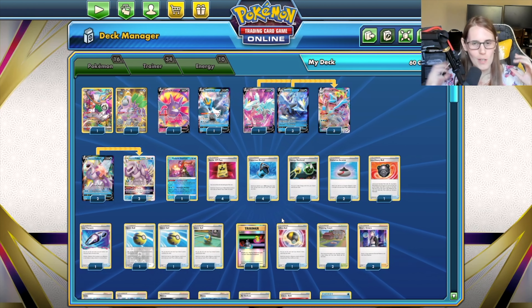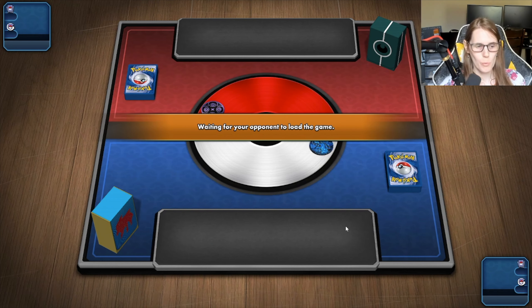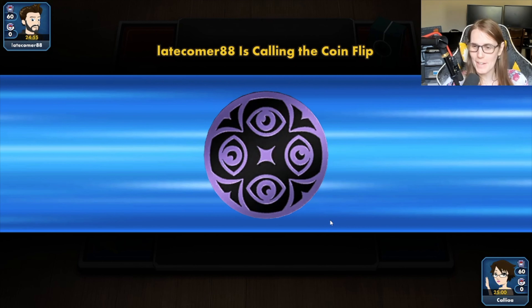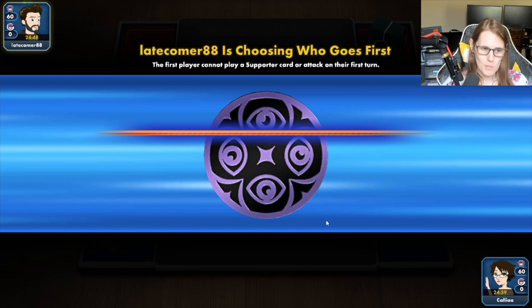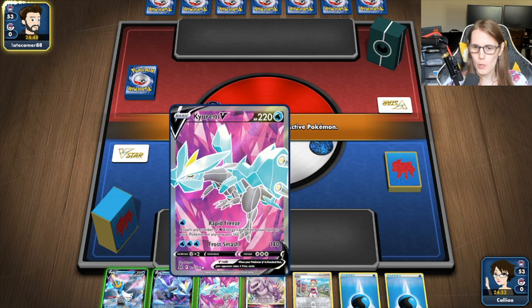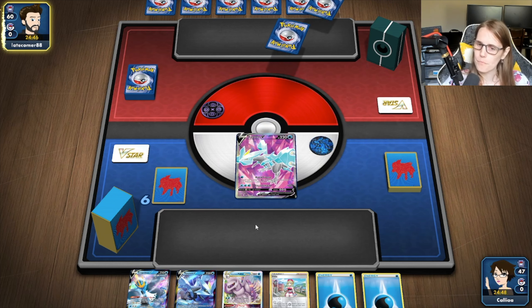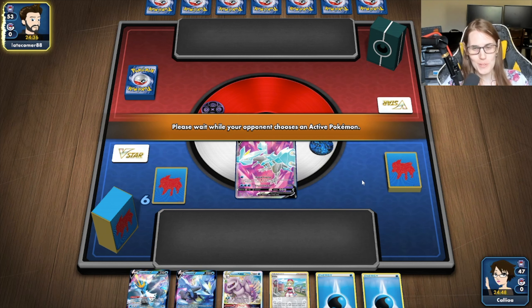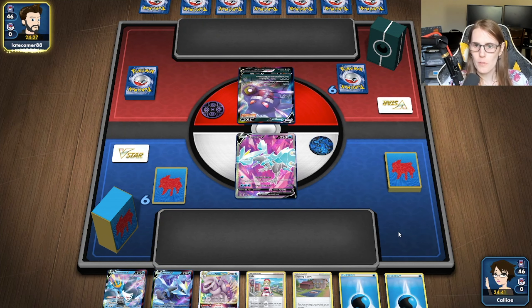That's pretty much the deck — you just want to accelerate a bunch of energy onto the Kirim to knock out huge Pokemon, and otherwise just use Palkia to do Palkia things. A lot of times you'll just use that as your main attacker and bring out Kirim to do one or two big hits. Let's dive right into these games. Okay, first game with Kirim Palkia. This is actually my first game completely with this deck.